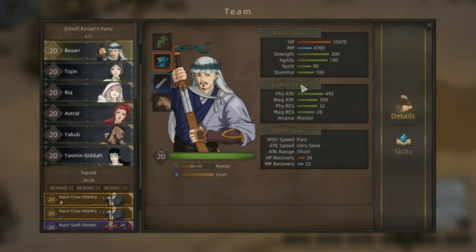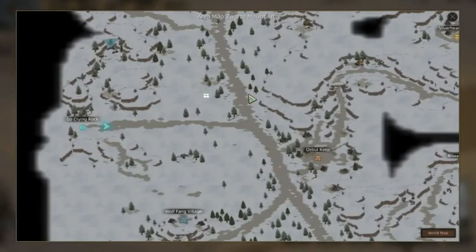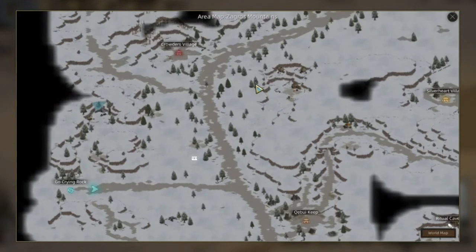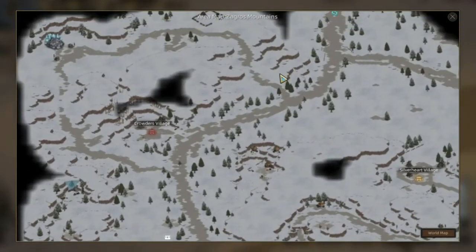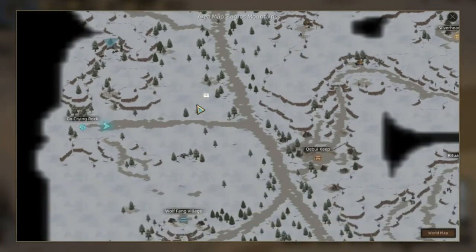Bagaimana cara mendapatkan stat point dan skill point walaupun level kita atau level companion kita sudah mentok di 20? Pertama, tentu saja kita harus ada di map Jagros Mountain - gunung-pegunungan Jagros. Yang arahnya itu bisa kita ambil dari Crying Rock.